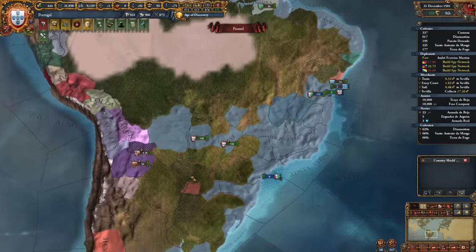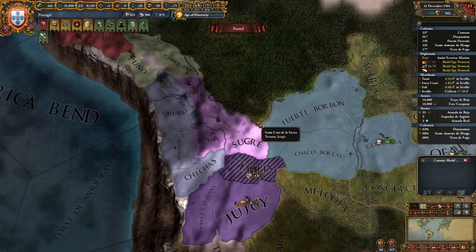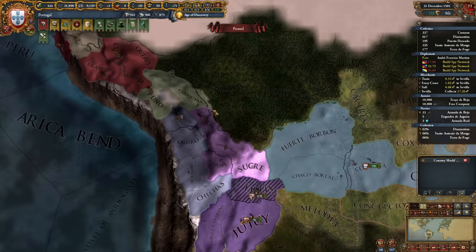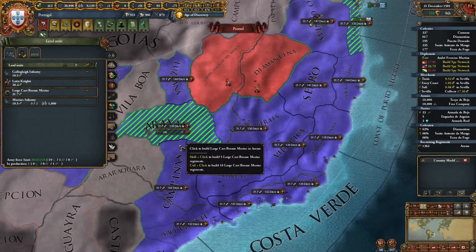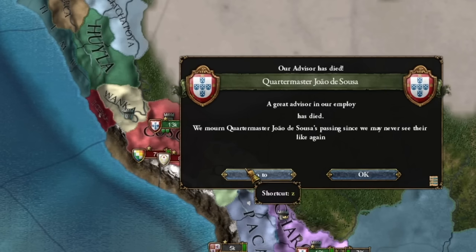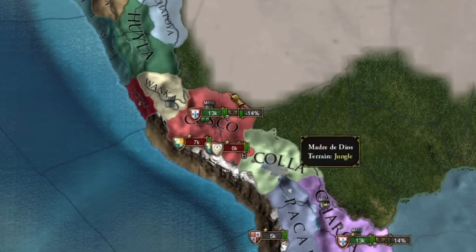Alright, the time has come — it's finally here. It's time to declare war on the Incas. But first we need to reform our army a bit — namely we need some artillery. How about six cannons? I thought the war with the Incas would be interesting, but unfortunately as always it's a siege simulator.